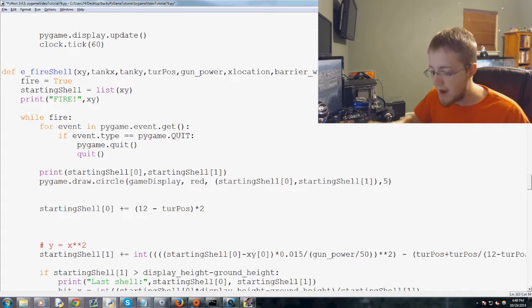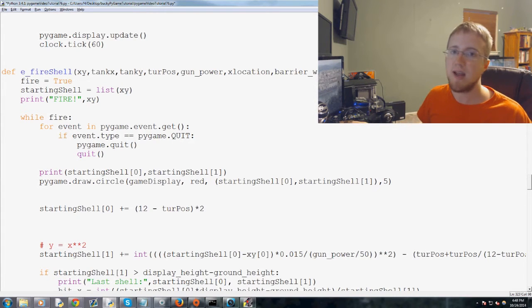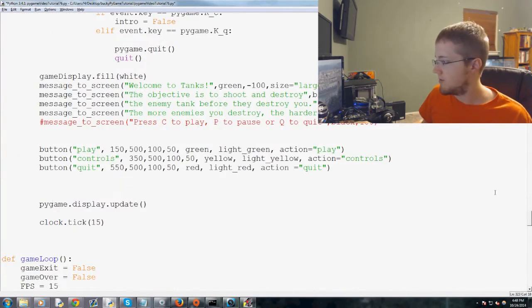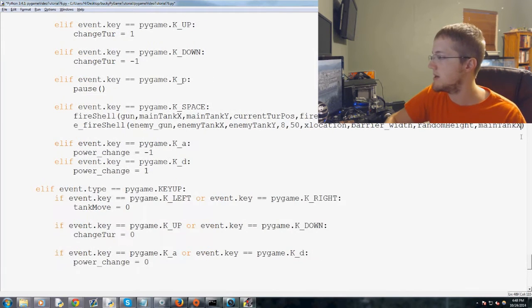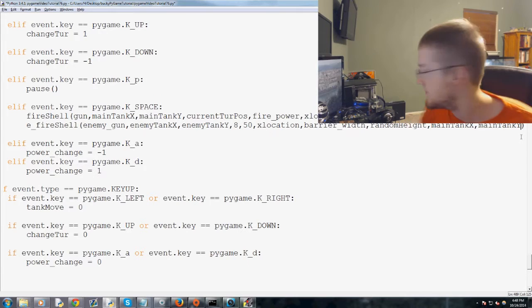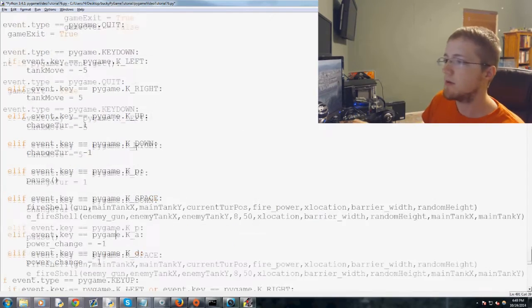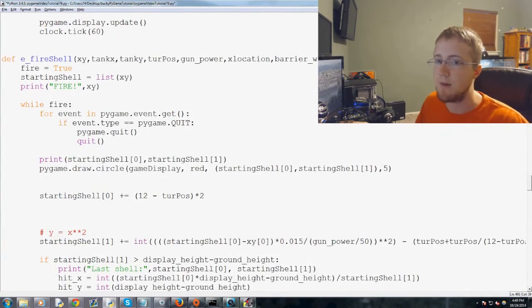So in e_fire_shell we've got the random height and barrier stuff, and now we're going to pass a couple more variables: p_tank_x and p_tank_y - that's the player tank x and player tank y. We're going to stuff in the player's location. We'll come down to where we call e_fire_shell and add the x and y coordinates of the player tank - main_tank_x and main_tank_y. My dog is making noise, let me kick him out real quick. Alright, so main_tank_x, main_tank_y is where the player tank is, and now we'll come back up to our firing function.